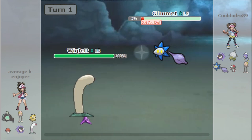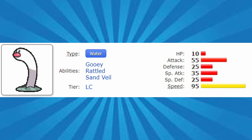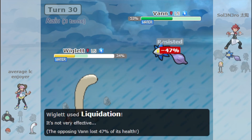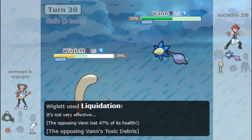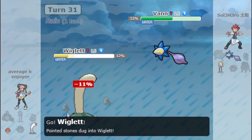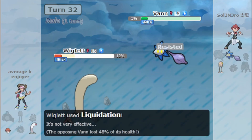These two changes on their own would definitely make Wiglet worse, but it's the final change that really puts the nail in the coffin — it doesn't have Arena Trap. Without Arena Trap, Wiglet really just can't do that much. It's just a fast and frail wallbreaker that can't deal significant damage. So in the end, the fancy new Water Diglett is just worse than the original Diglett.